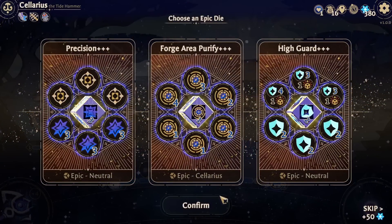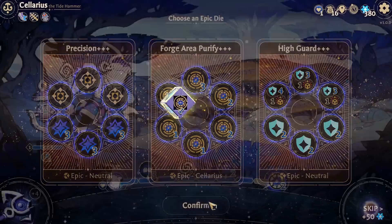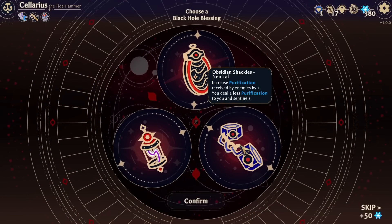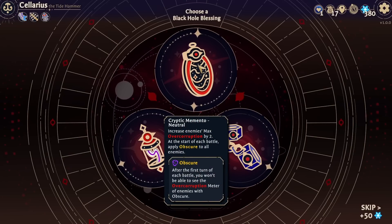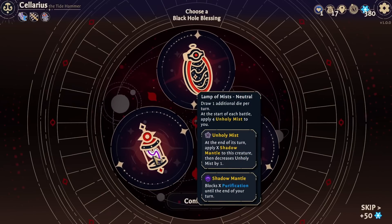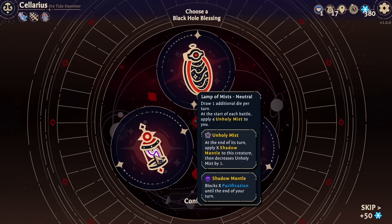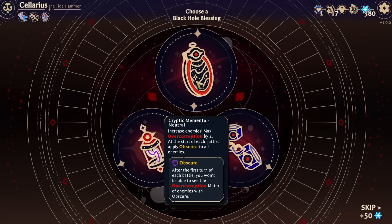Especially for avoiding certain ouch hits. Purification received by enemies - you do less. Deal one last purification yourself and sentinels. Ouch. One additional die per turn. Start of each battle, four unholy mists to yourself - it does go down, though enemies can increase it. We do also have obsidian shackles: increased purification received by enemies by one, deal one less to yourself and your sentinels. That one's risky.